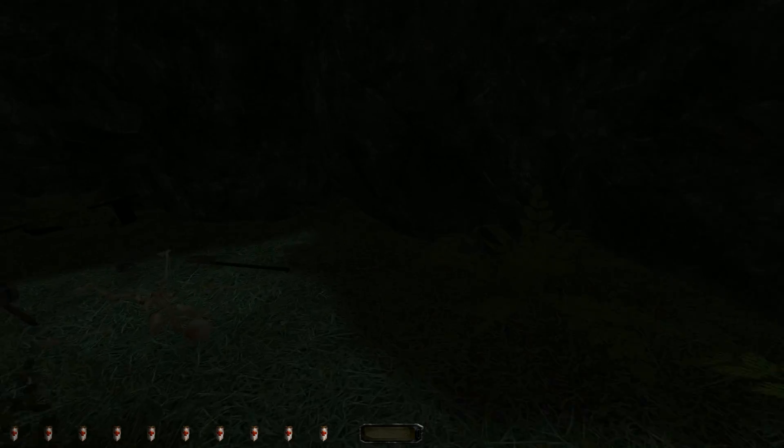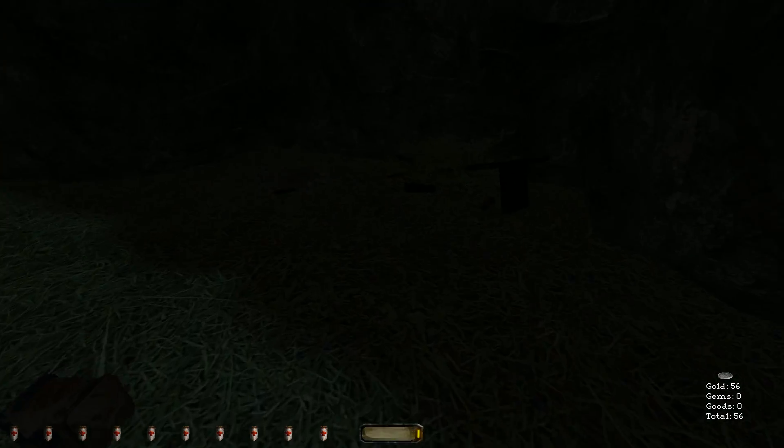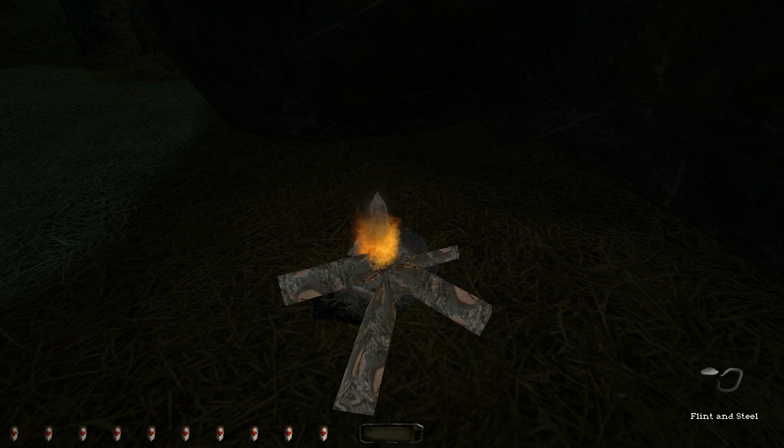Novice contest — how can a novice contest look amazing? Because resources exist. Obviously. Looks are not everything; we gotta see how it plays. I guess we light it with some flint and steel.